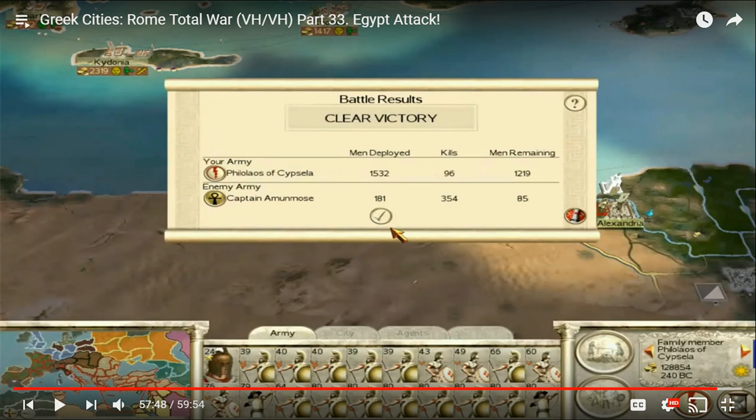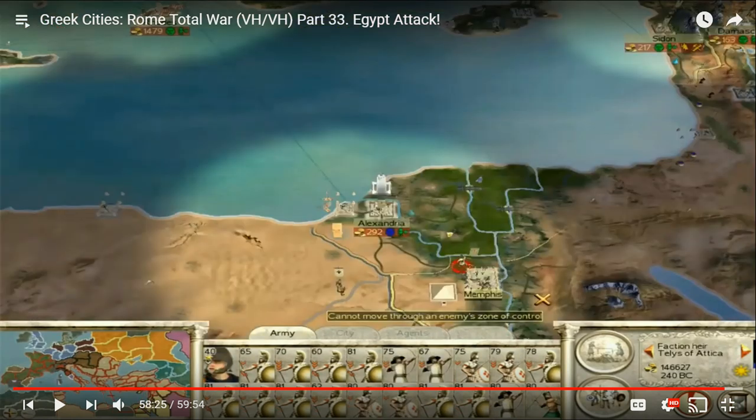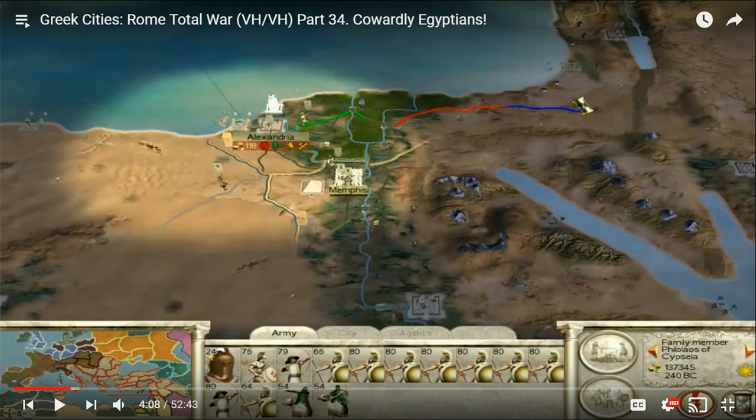Over in the south there was no one in Alexandria — like I said, Egypt likes to have troops in the field rather than in cities. So if you sneak up on their cities with a full-stack army it's really, really easy. We auto-resolved this one because it was so easy, and Alexandria was easily taken. Then we moved on to Memphis — exactly the same situation, another full-stack army, Memphis is empty, easily taken. Immediately after, one army is moving towards the Petra-Bostra region so we can quickly strike those as well, because we don't want those cities in Egyptian hands for long.